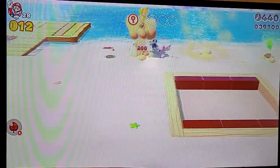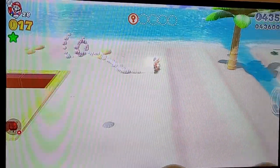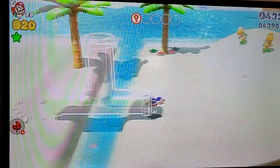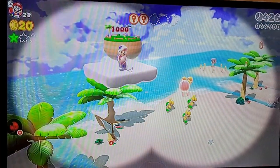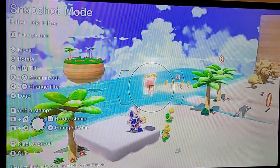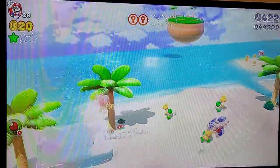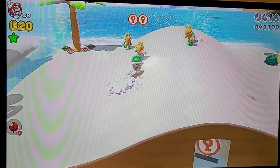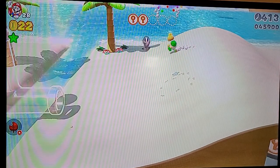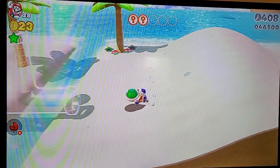Oh, a green star. I think I should destroy them, and then I remember one of them has a green star. Do you guys see the hidden Metro Luigi? They've hidden a lot of them in this game. I don't know what all of them are, but they're everywhere, like pretty much everywhere.